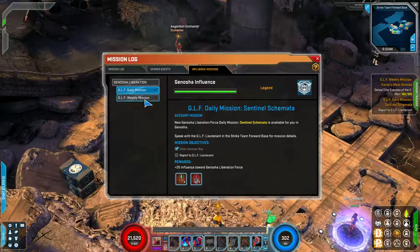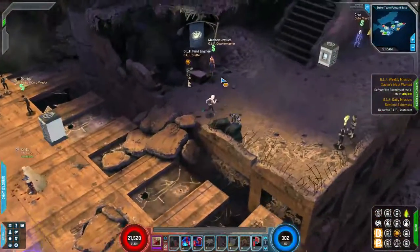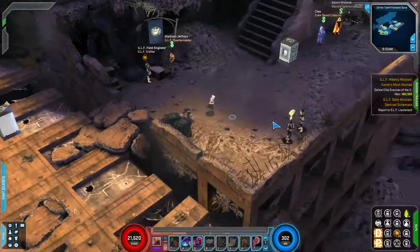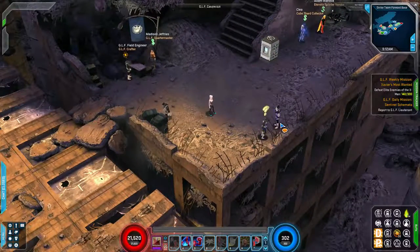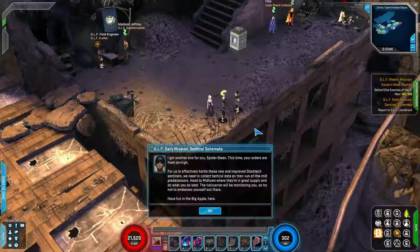Each daily and weekly mission you do will contribute to your influence rank, and each time you rank up you unlock access to more rewards through the quartermaster, who is basically the vendor for the system. There are two NPCs here — this one will give you your weekly mission and this one will give you your daily mission.